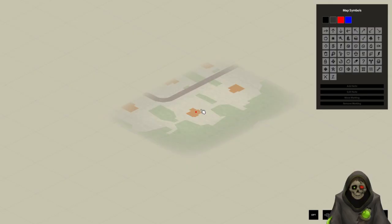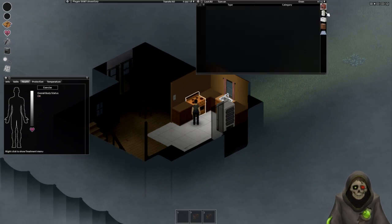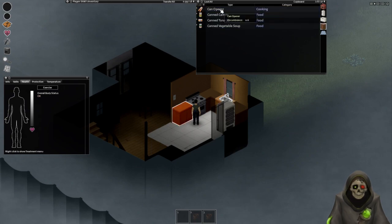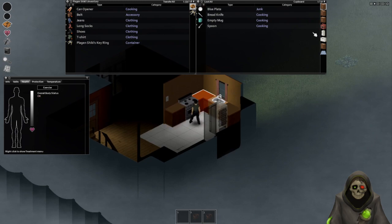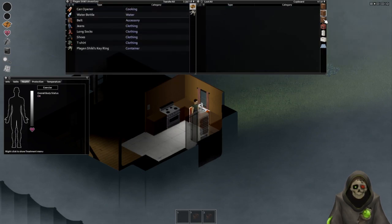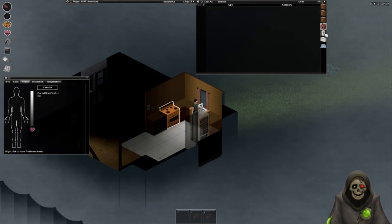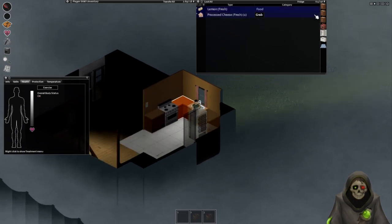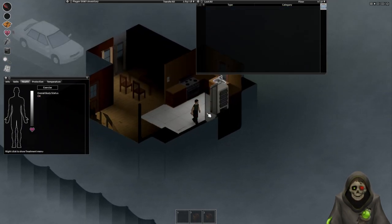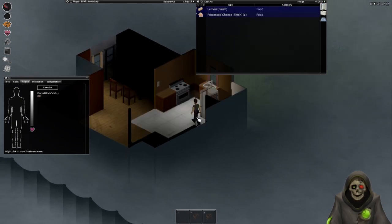So where did we start this time? I think this is actually where we started the very first time. There's a car out front. Let's loot and take what we can — can opener, water bottle, that will definitely come in handy. Frying pan, I'll equip it for now but hopefully find something better. Bread knife, empty mug — that's fine. This leads to a washing machine at the very least.